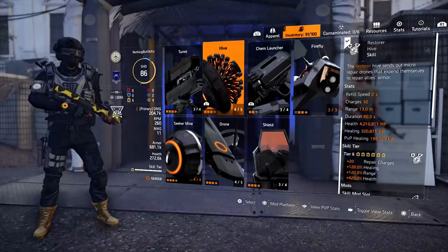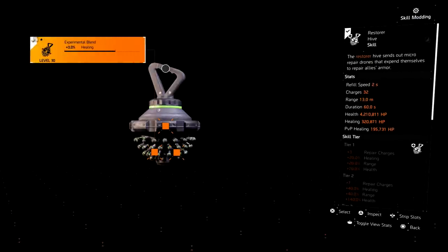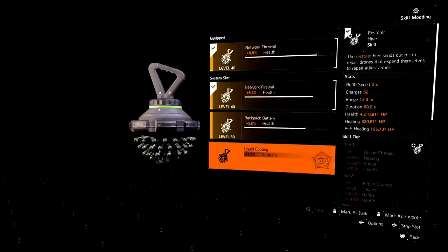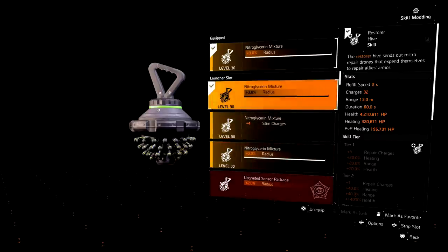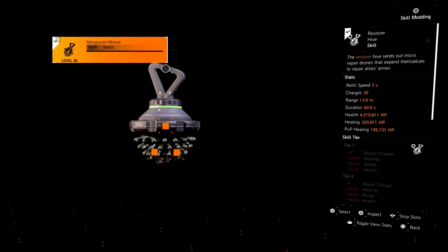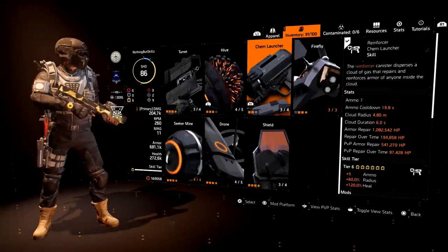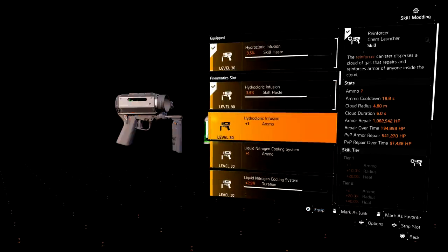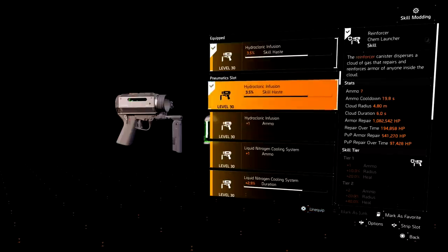For skills, we run the Restore Hive, which gives us 320k healing in PvE with about 4.2 million health. I have a healing mod and a radius mod on there — you can use a duration mod if you want. For the Chem Launcher, it's healing for 1 million 82,000, and we have a 7 ammo count with about a 19-second ammo cooldown. I have a healing mod on the Chem Launcher, and you can choose between a skill haste mod or one extra shot — it's about 0.7 seconds faster to get your skills back with skill haste.